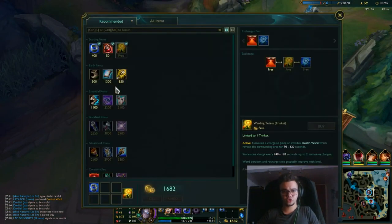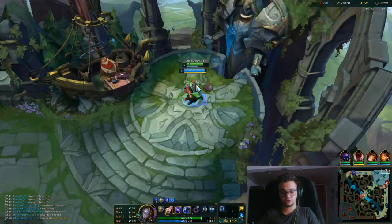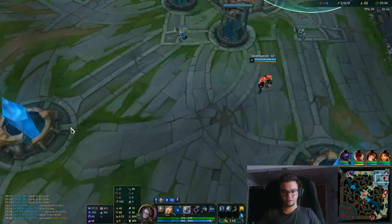You go for Sorcerer's Shoes, and then we're interested in other items such as an Orb into Rabadon's, an Orb into Zhonya's, a Morello into Zhonya's and stuff like that. As you can see I can get boots now, and I can even get a ward, but I still have a biscuit coming so I'm not getting a potion.